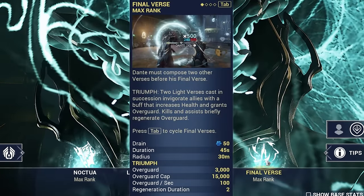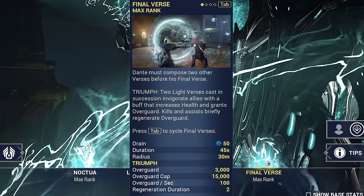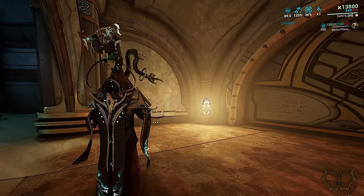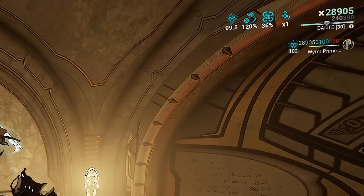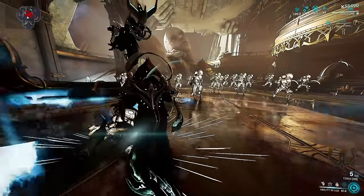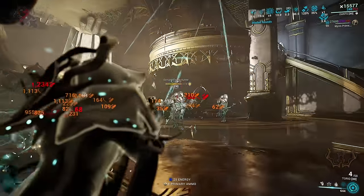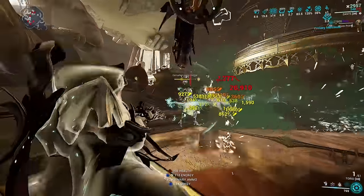Dante's fourth ability, Finalverse, is actually four different abilities in one. Which ability you cast when you press four is determined by the order you last pressed Dante's second and third abilities. If you cast Lightverse two times in a row and then press four, Dante will cast Triumph. Triumph gives you a large amount of overguard — 3000 overguard unmodded at max rank — and you can recast it up to 15,000 overguard. Triumph also grants overguard regeneration on kill and assist, permanently refreshing the 500 millisecond overguard gate, similar to shield gating, so you can basically never die.